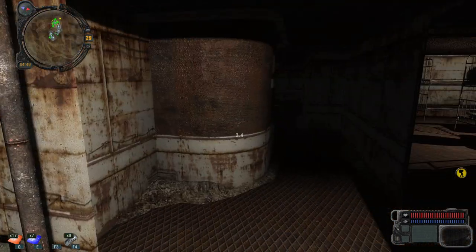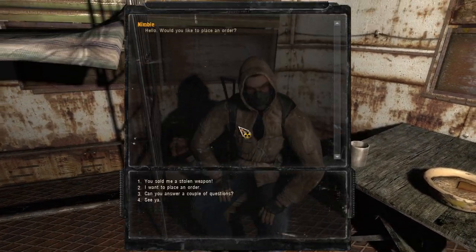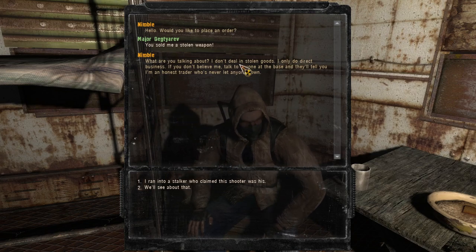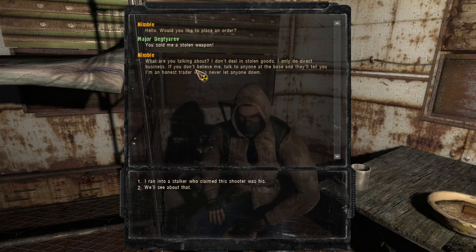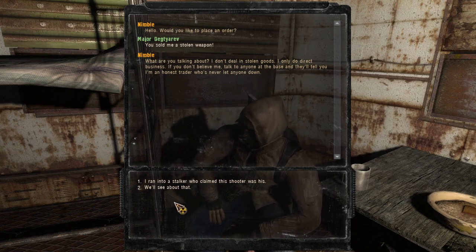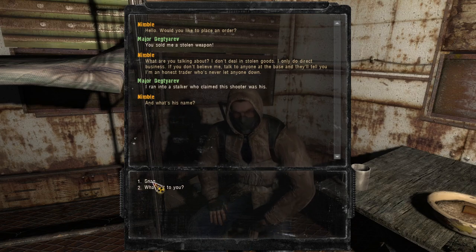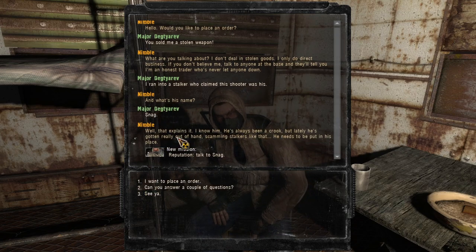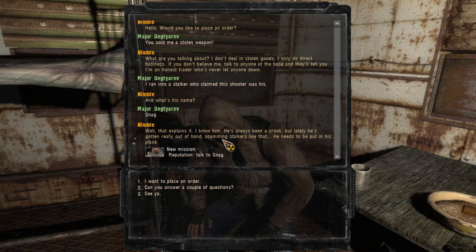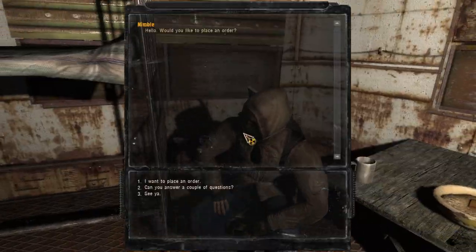Let's go confront Nimble about the stolen sniper rifle. "You sold me a stolen weapon." "What are you talking about? I didn't deal in stolen goods. I only do direct business. If you don't believe me, talk to anyone at the base and they'll tell you I'm an honest trader who's never let anyone down. I just thought the shooter was his — what was his name?" "Snag." "Well that explains it. I know him, he's always been a crook, but lately it's gotten really out of hand."